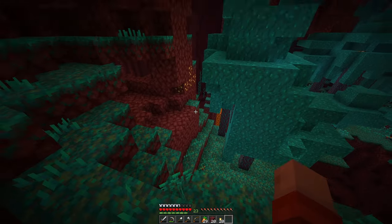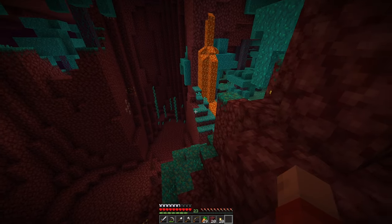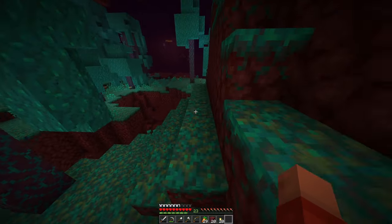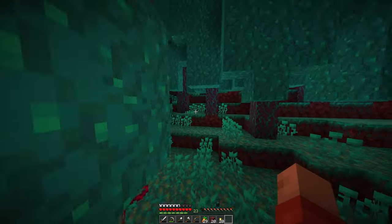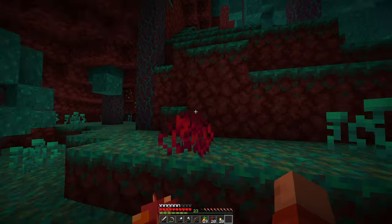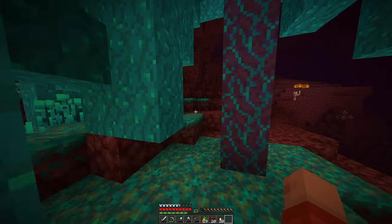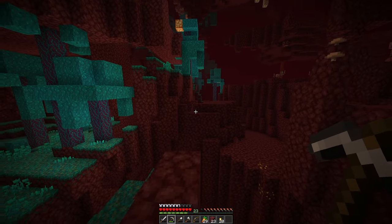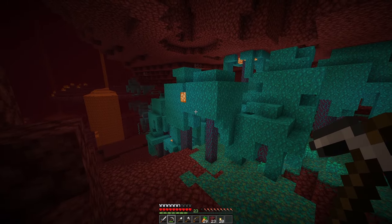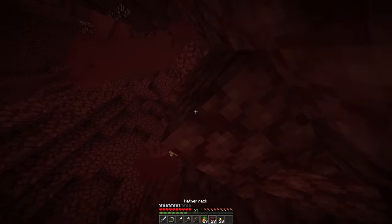Let's see if we can get somewhere safe that might expose a bunch of endermen. A gigabrain move would be to chop down all these warped stem trees and basically make like a cleared warped forest flat plane, and then a bunch of endermen would spawn there.